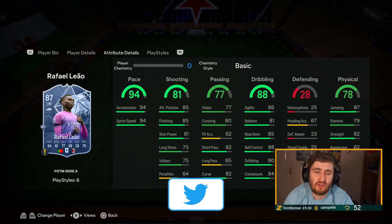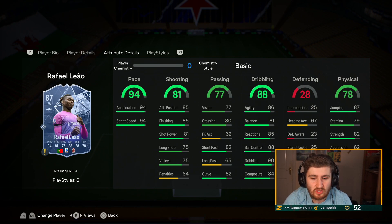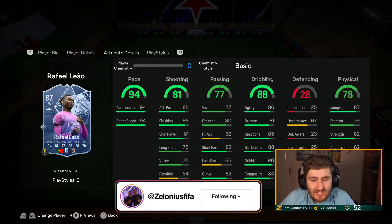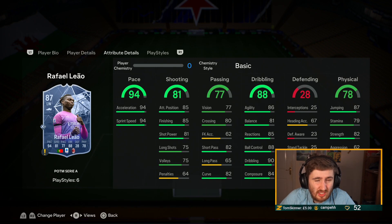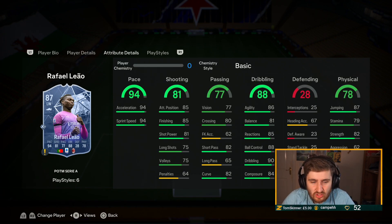It's not to say if a card's not in this video they're not good. Starting off, we're going to go through them quickly. We want pace, good skill moves, weak foot — skill moves aren't as essential to me this year, but weak foot definitely is important. Play styles are important, high/low and good on-the-ball physical — all the good stuff.